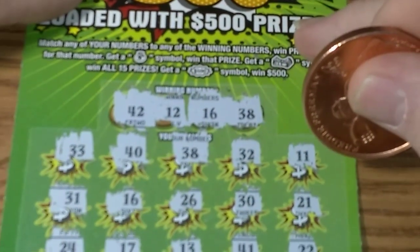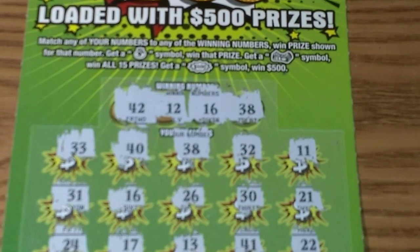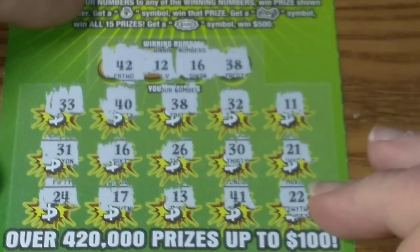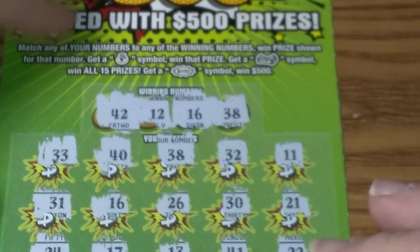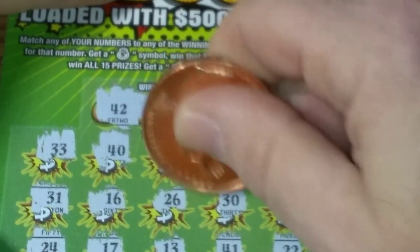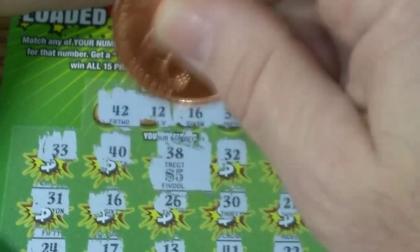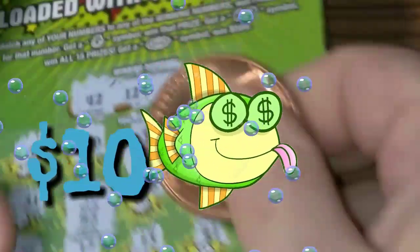And 41. Let's see what we got up under that. 28, 38. I swear that's blurry, I don't want it to be blurry. Oh, I'm sorry if it is. Let's see what we got here. Got 5 and 5 — $10. Got my money back on those.